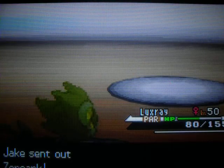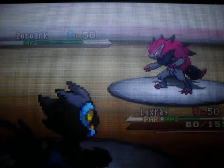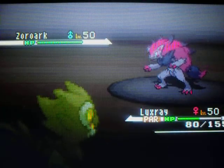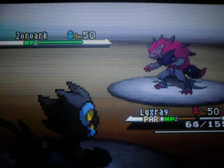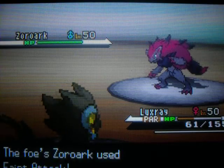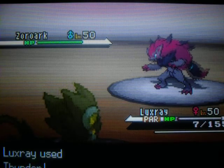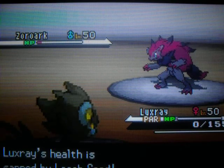He decides to withdraw Exeggutor and put in Zorua. I'm surprised it didn't go into illusion straight away — I have no idea why it hasn't, but only in the battle it does. This also gave me a free move to use Rain Dance again without taking any hit, apart from Leech Seed. He uses Feint Attack — I was quite surprised by the damage on that, and I'm quite surprised Luxray survived. So I hit him with a Thunder. I don't think I quite take him out, and then Leech Seed got to me — not my Luxray!